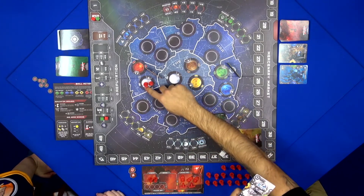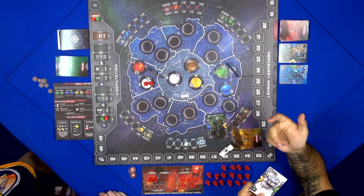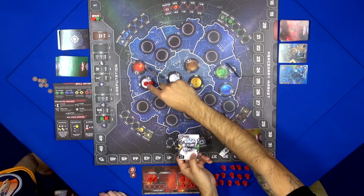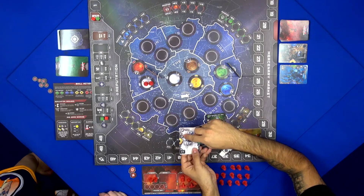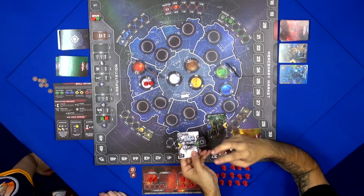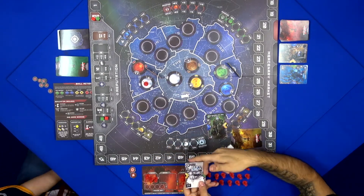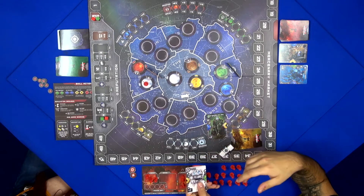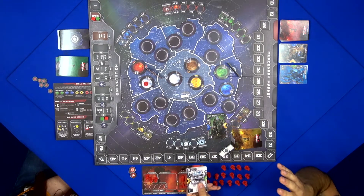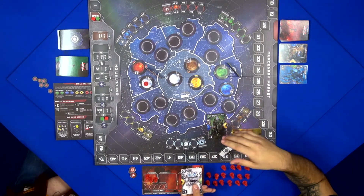You score points depending on the value of the planet at that moment — for example, one point for this white planet right now. You also use these units to pay for actions on the card. Most of the actions are missions, and you send your units to the mission space to play out that action. This includes actions like assassination, which renders the other mercenaries from other players inoperative.